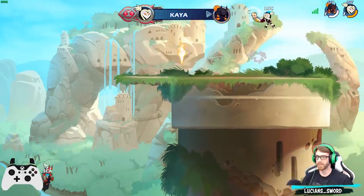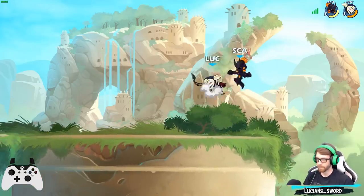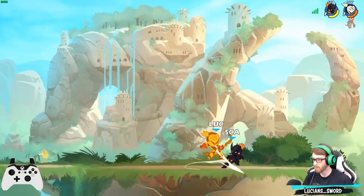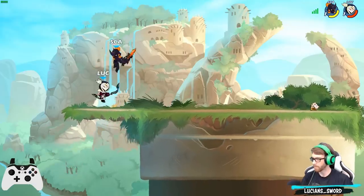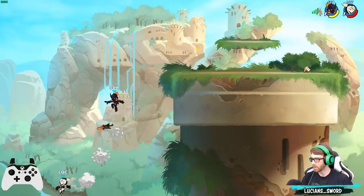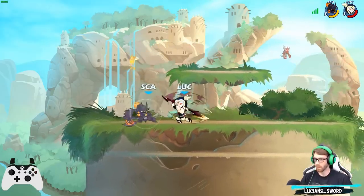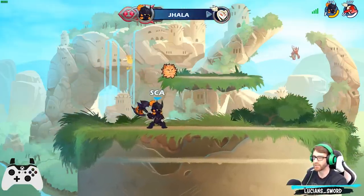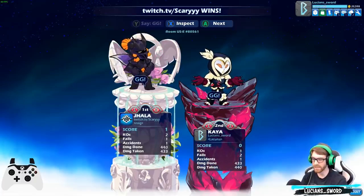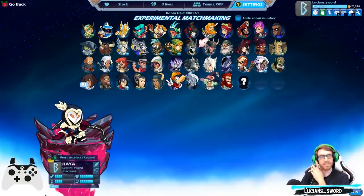He really likes to throw his weapon when he's up in the air like that. You know what I haven't hit him with? The bow neutral. Nice dodge, dude. Kaya is probably my worst bow legend. Well, at least I did almost the same damage as he did. If I didn't have that one suicide it might have been a different game, but GG dude, GG.